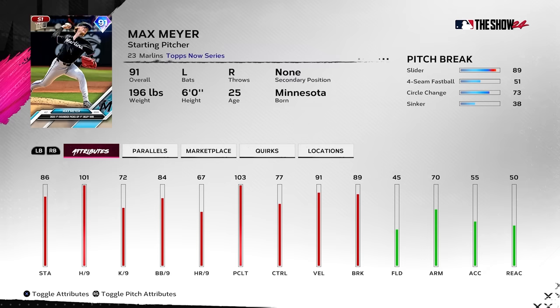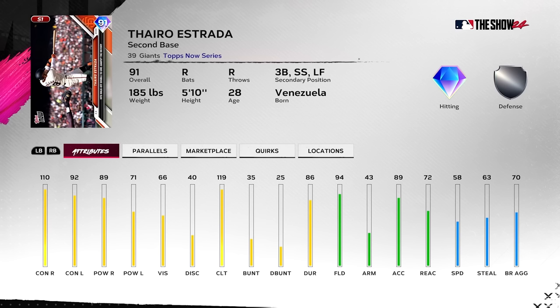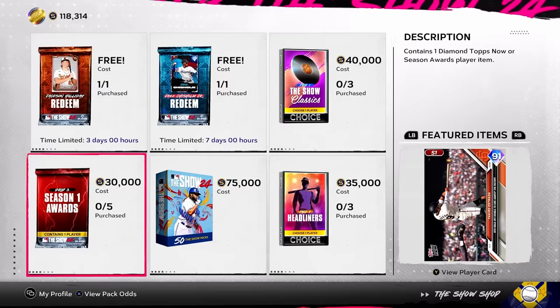Tyro Estrada — he doesn't fit any boost but has a weird build. Really high fielding but a noodle, so he's a nice second baseman, maybe third baseman, but probably not. Not bad, just a really weird card — really good clutch rating though, very strange. But not an awful pack overall.